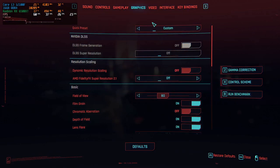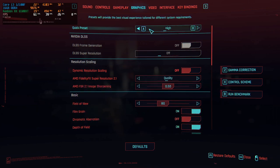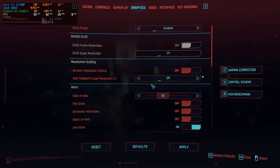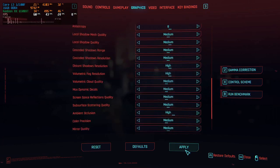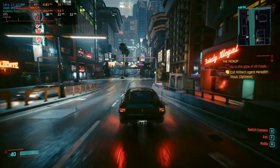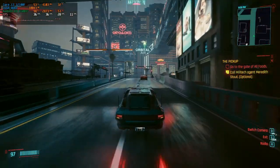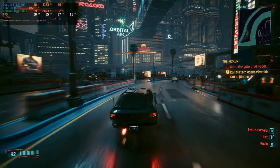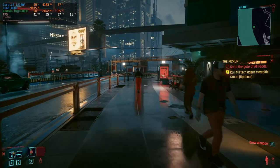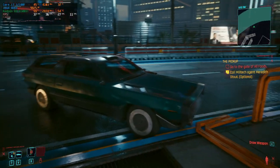In the settings, we'll switch to a medium preset and keep FSR off for now. Back in the game, still driving in the car, we have a slight increase — sitting at around 33 to 35 fps. Getting out of the car the frames jump up to around 41 to 42. The game doesn't look too bad and is playable, but we're still not hitting that 60fps target.